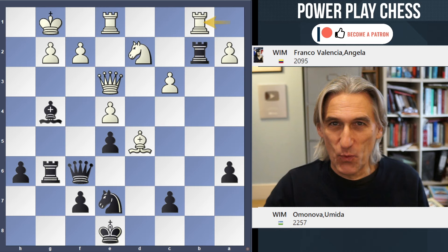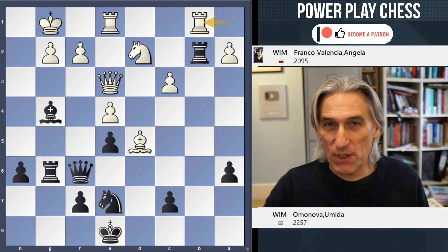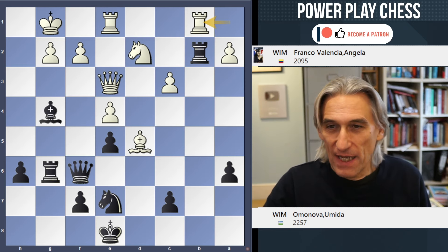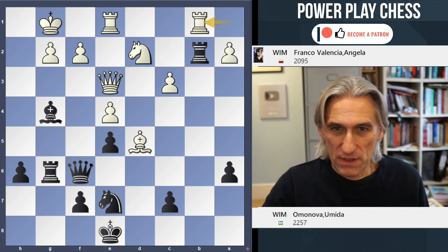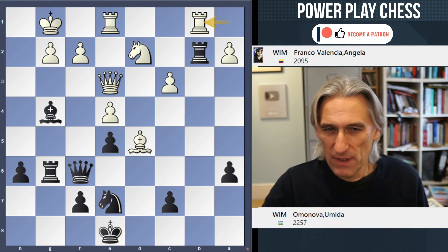Black to play and win. This game was taken from the World Rapid Play Championship for Women held at the end of 2023, and is between Angela Franco playing white and Umida Omonova playing black. White's rook has just come to b1 — a critical moment in the game, with black perhaps attacking on the king side.